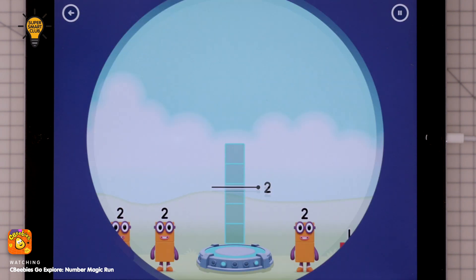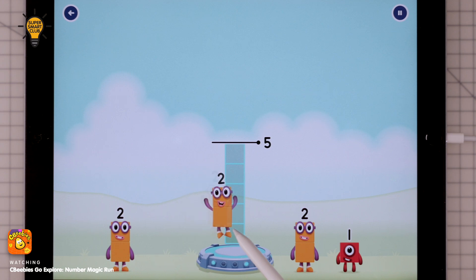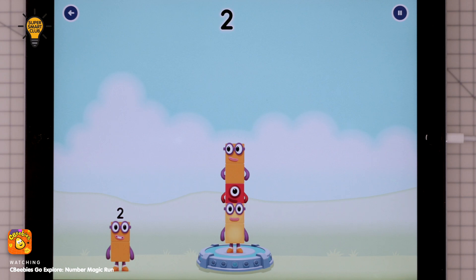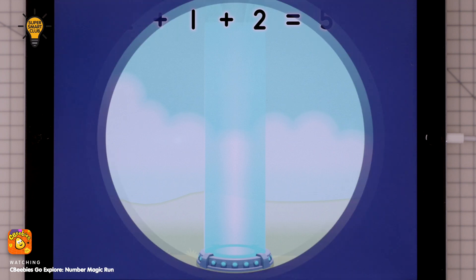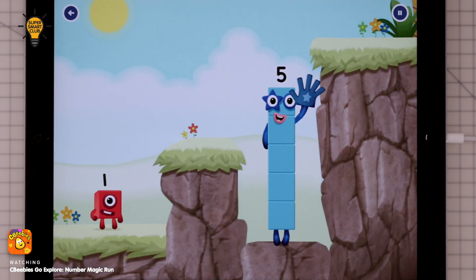Add number blocks to make five. Two, one, two — that's right! Two plus one plus two equals five. Yes, you got it!